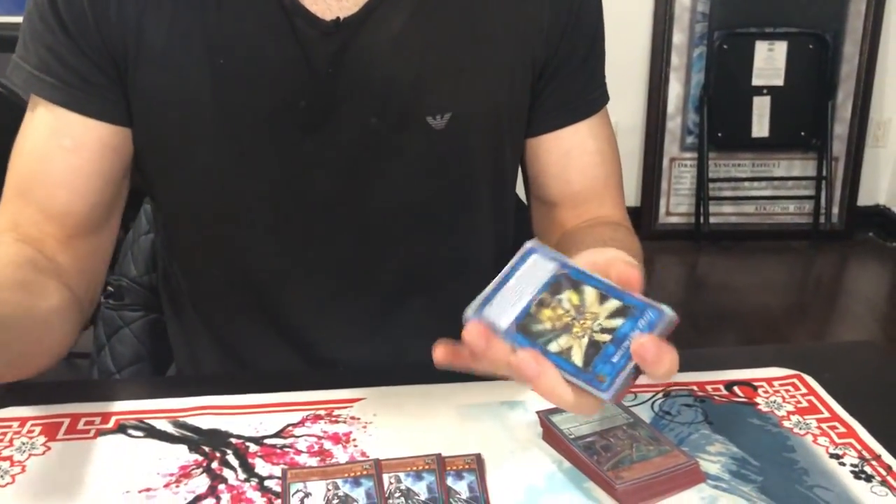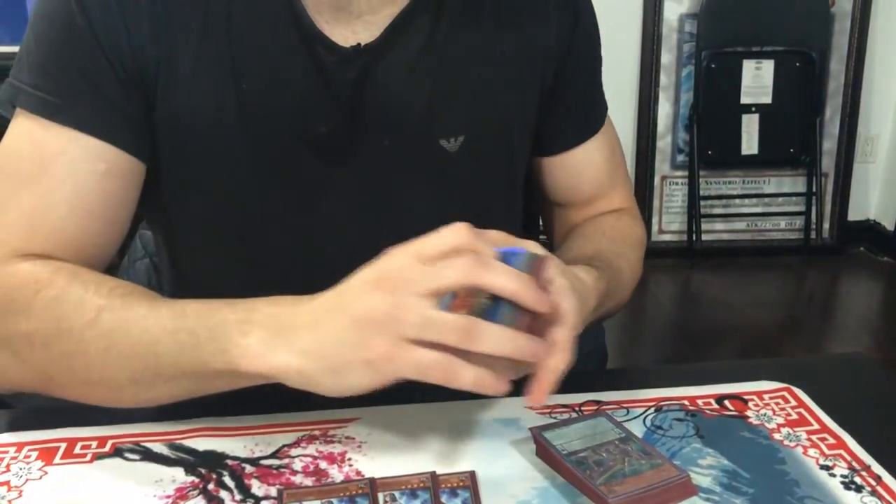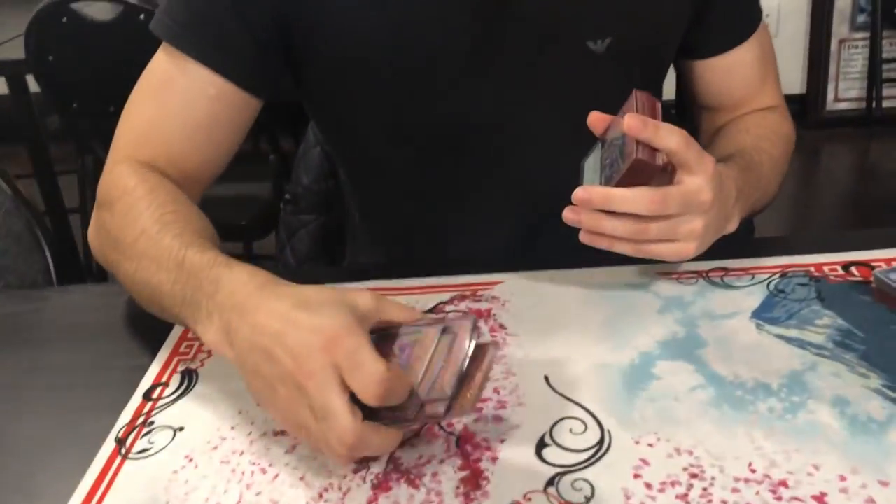We even threw Zephyr Metatron in here. For this build, we took the PKs out — just because we want to ensure drawing Thunder Dragons. You might brick, right? With the Metatron, we create space. And then we simply have Vortex and three one-card negates. This deck is based off one-card negates — four negates every turn, off the one-card variety.